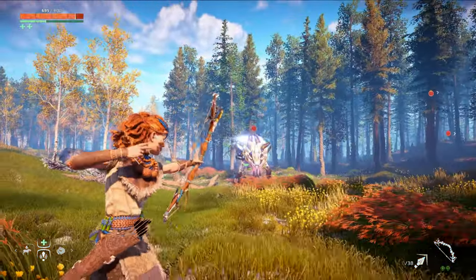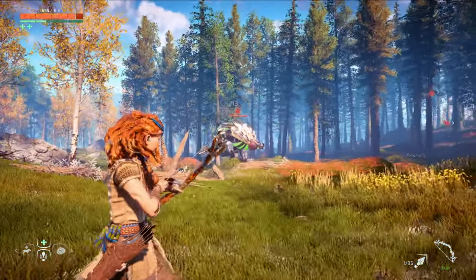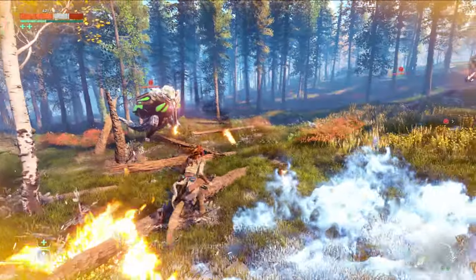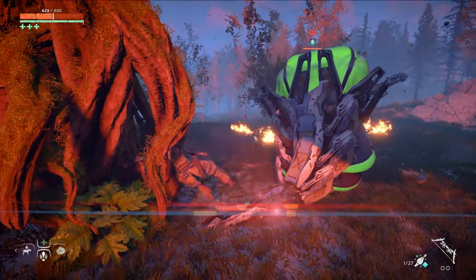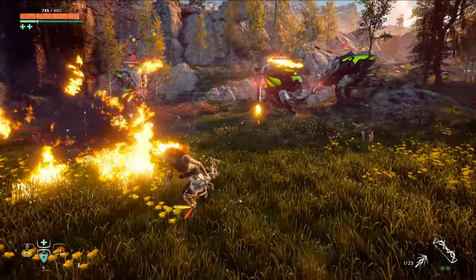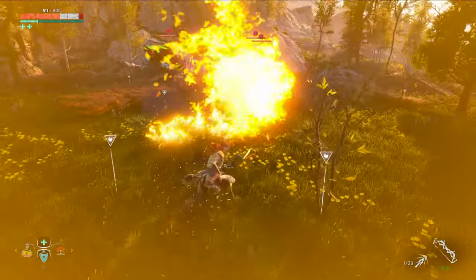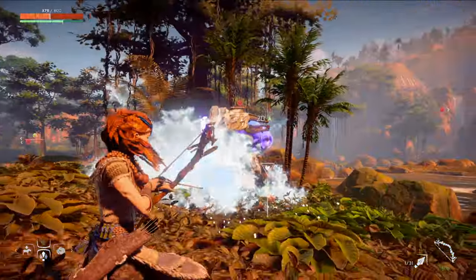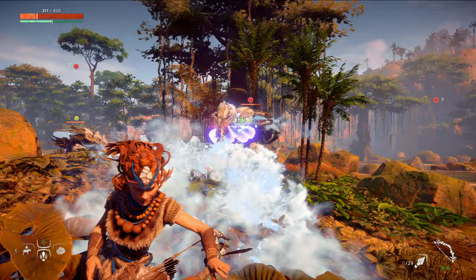If you try to take on Bellowbacks in the Nora territory using just the default bow and regular arrows that you have at the start of the game, good luck with that. On top of some strong melee attacks, Bellowbacks have some elemental attacks that are honestly pretty devastating. And remember, Bellowbacks are also unique because they come in two varieties — Fire and Freeze — and you need to fight each one a little differently.